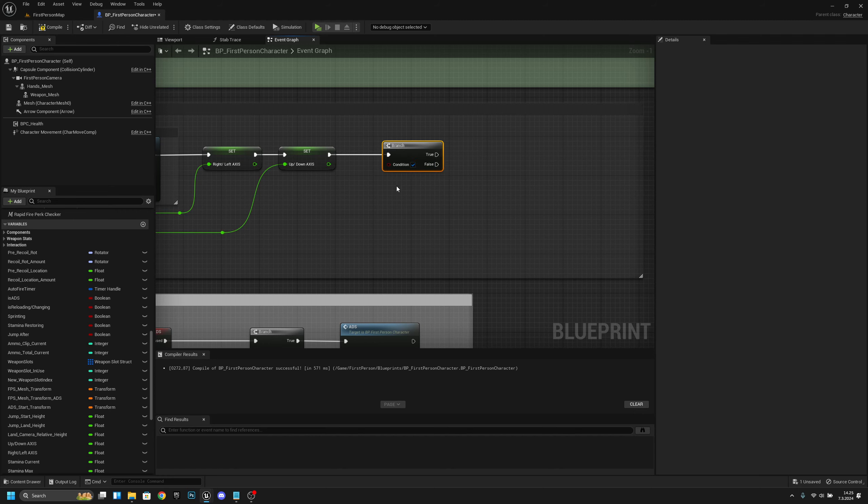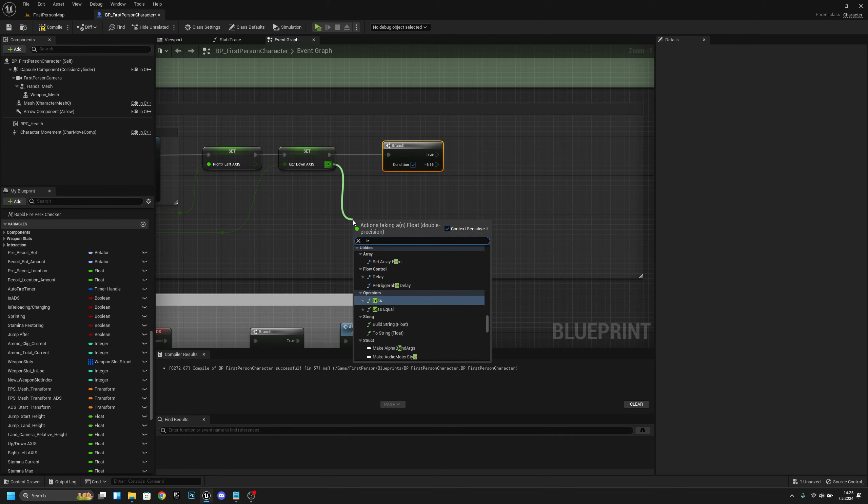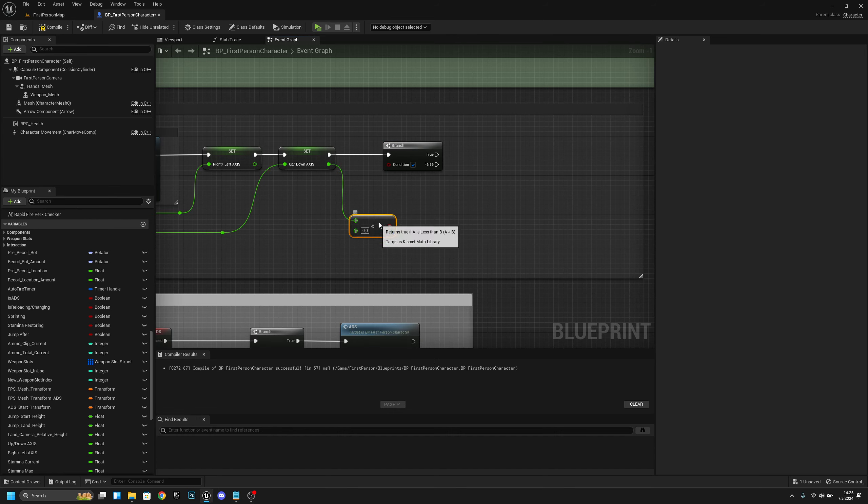The next thing is we want to get our up-down axis — we can actually get it straight from here. And we want to check if it's less than...